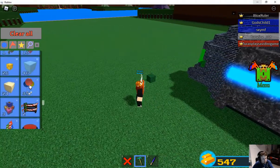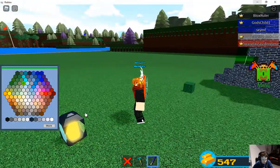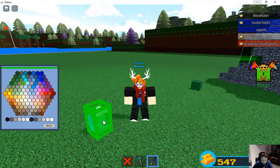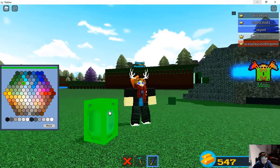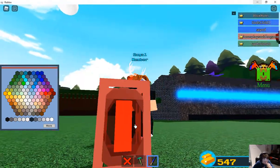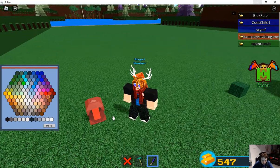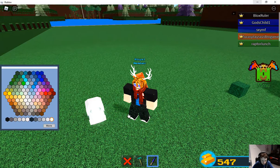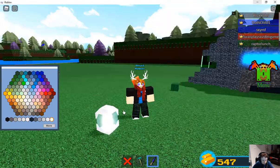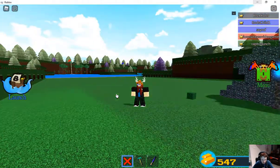It also works on lights — I can show you. Here's a light. First of all, if you put a darker color on the light it will turn less bright — right now it doesn't emit much light because it's dark. But if I put it white, it's gonna become even brighter. If I put it a very bright shade of green it's gonna be even brighter.